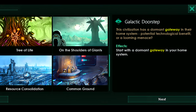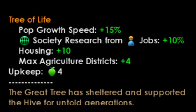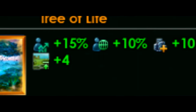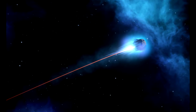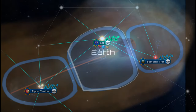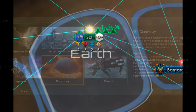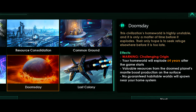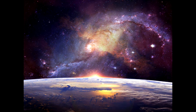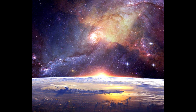We have Prosperous Unification, available to everyone — start with 4 additional pops and 2 additional districts. Then the Mechanists, starting with 8 pops being robots and the ability to build more, instantly unlocked with Utopia. Syncretic Evolution also comes from the old civics, starting the game with 12 pops being of another species, also from Utopia. Then Life Seeded, starting on a Gaia world, unlocked by Apocalypse. Post-Apocalyptic, also by Apocalypse, starting on a Tomb world. Remnants lets you start on a Relic world, unlocked by the new Federations DLC. The Shattered Ring lets you start on a Shattered Ring world — your empire lives on the only intact section of an ancient megastructure and it is possible to repair most of the other sections, also unlocked by Federations.